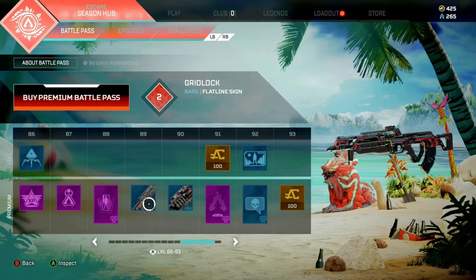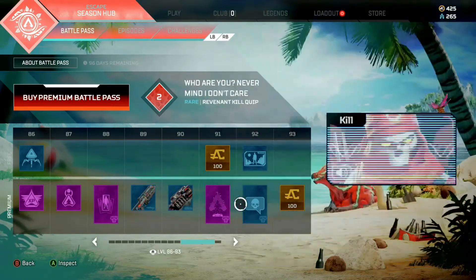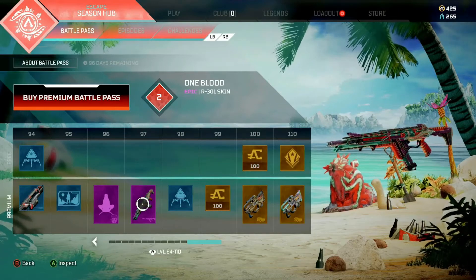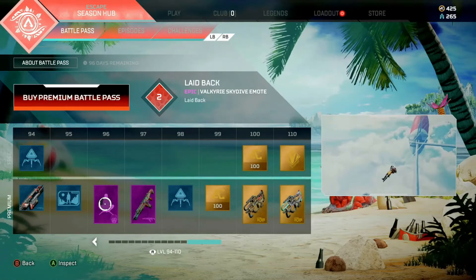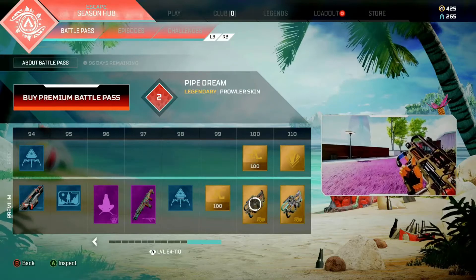I believe the light ammo is meant to rip through armor, while the heavy ammo slows the enemy down when you shoot them — those are the attributes tied to each ammo type. That's why you would have two different variations of bullets in your gun. I think that's pretty neat — it's the first time they've done that in Apex, where you can switch back and forth with ammo.